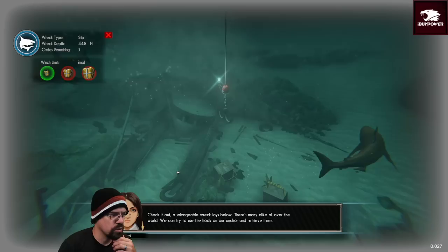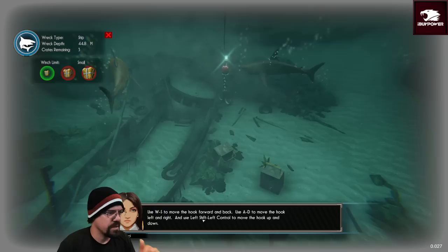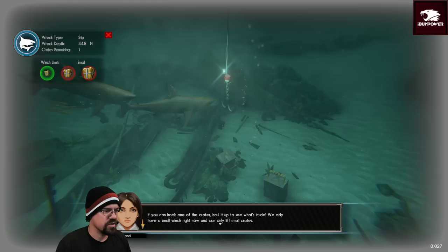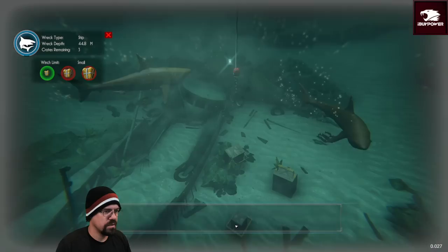A salvage wreck — the shark lays below. There are many alike all over the world but this one is mine! We can try to use hooks on our anchor and retrieve them. Use W/S to move the hook forth and back, use A/D to move the hook left and right. Oh my lord, dude — we only have a small one right now. It's crane game!